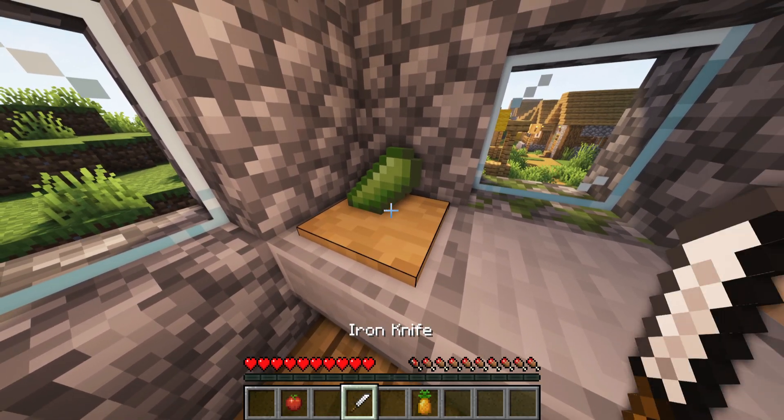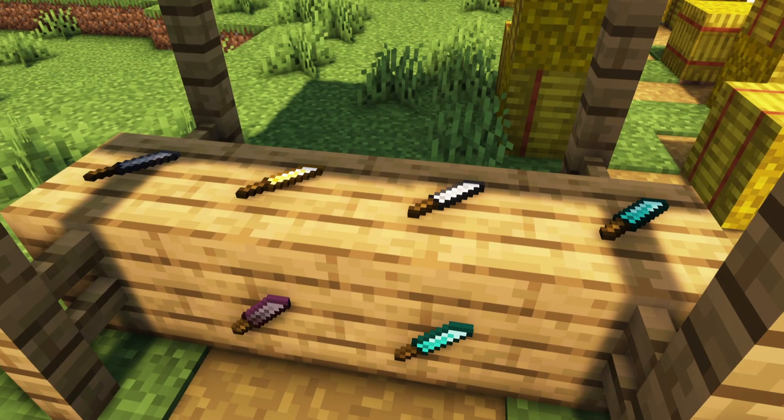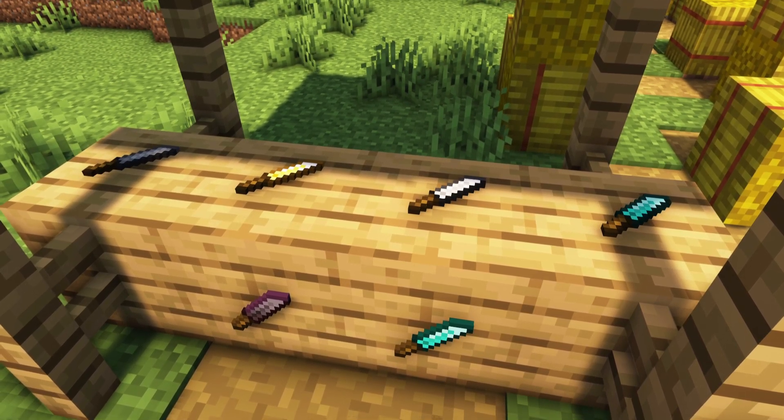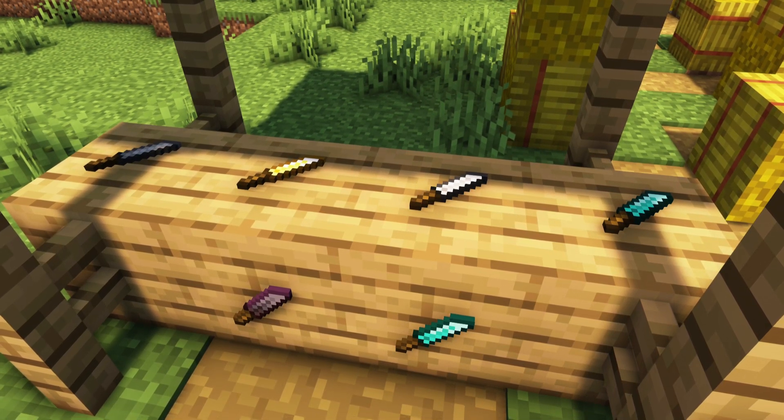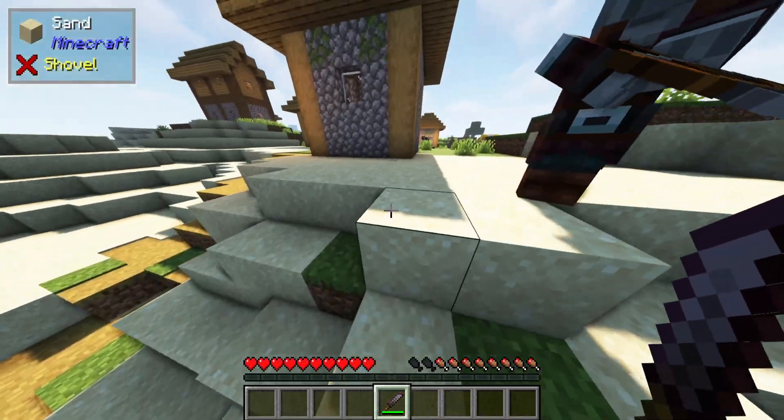Most of the new food items need to be chopped so you can put them on your pizza. Do this with a knife and a chopping board. Knives are also a new weapon added by this mod — if enemies are attacked from behind you will deal out 125% damage.